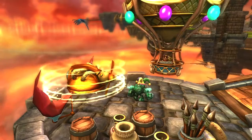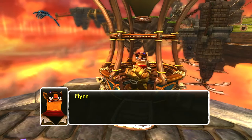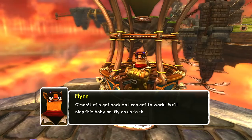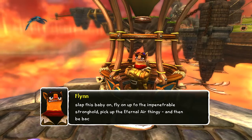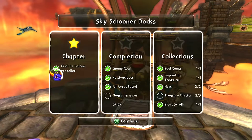Here you go, Flynn — got it for you, buddy. Oh, that's impressive — almost as impressive as me! Well, now we should be able to fly even higher. Come on, let's get back so I can get to work. We'll slap this baby on, fly on up to the impenetrable stronghold, pick up the eternal air thingy, and then be back in time for my date with Callie. She doesn't feign from anticipation first.